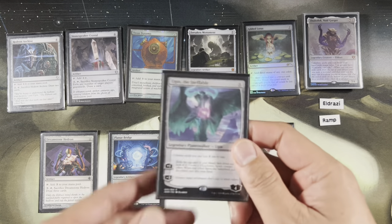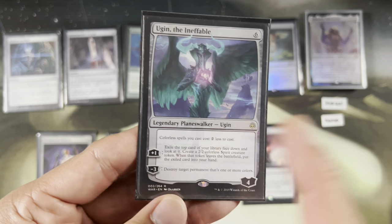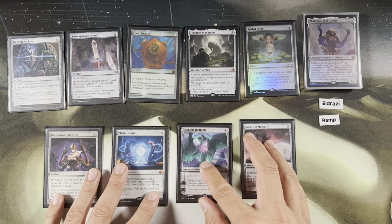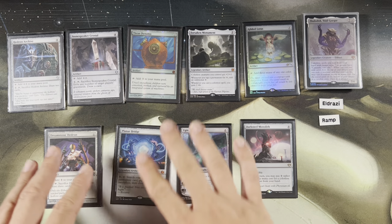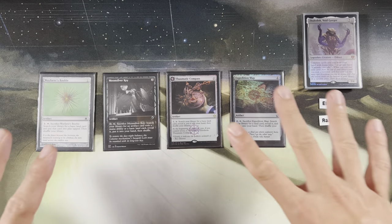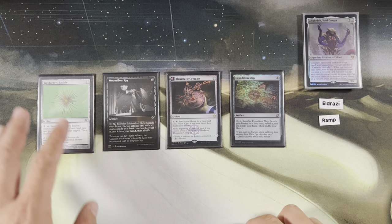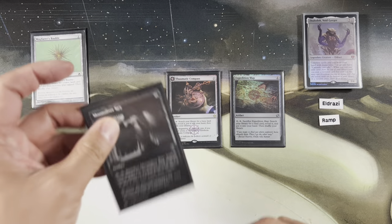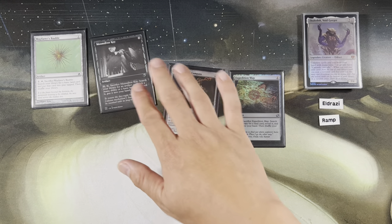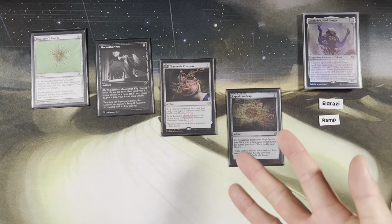Ugin, the Ineffable costs six mana and reduces colorless spells you cast by two. You can manifest, make two-twos, but most importantly minus three to destroy target permanent that's one or more colors. Having your ramp package include interaction is really good — we're colorless, so we're lacking interaction. This is my fourth screen of ramp. Tutor ramp: Wayfarer's Bauble — play turn one, ramp turn two, get a Waste. Moonsilver Key can get you a land or a mana rock depending on what you need. Thematic Compass keeps getting you Wastes and turns into the Maze of Ith. Expedition Map can get you an Eldrazi Temple, Eye of Ugin for mana advantage, or the Urza-tron.